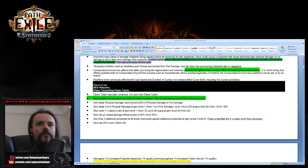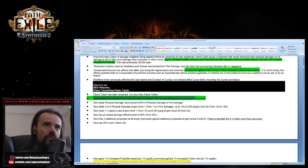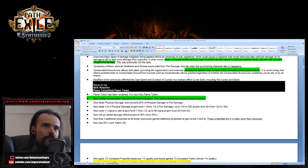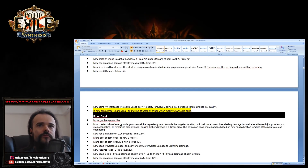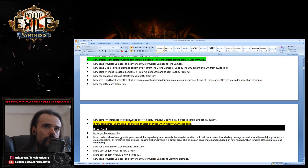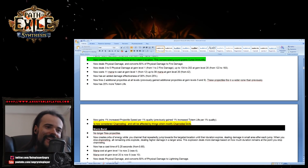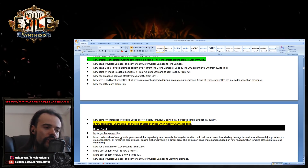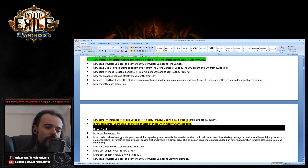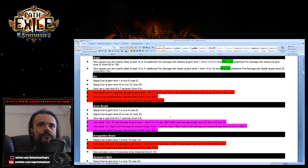Holy Flame Totem has been reworked — it now creates consecrated ground at the totem's location. The consecrated ground grants curse immunity, so Holy Flame Totem is essentially Park Champion now — you don't need a curse flask anymore. Holy Flame Totem is now considered channeling and will be affected by things that modify channeling skills, meaning you can potentially attach Cast While Channeling support gems to it.